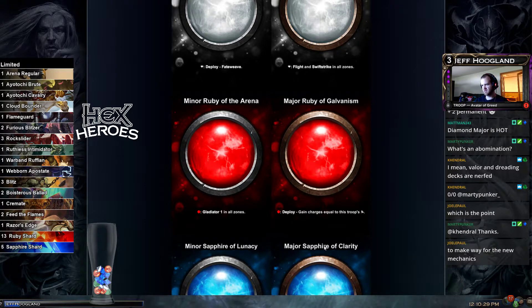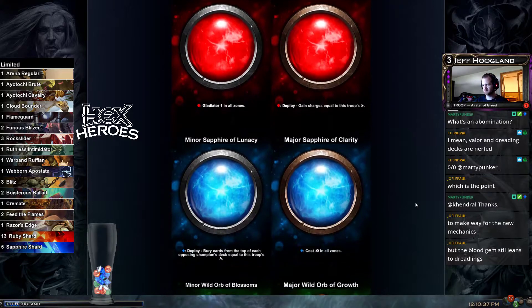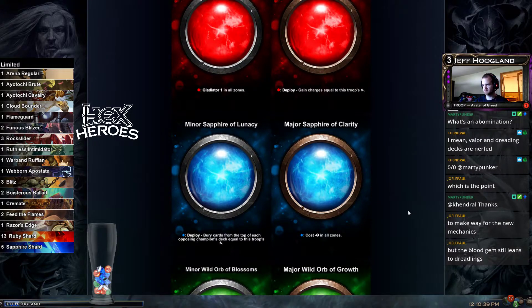That's interesting — gain charges equal to this troop's power. Okay, this is sweet: Major Sapphire Clarity. So we had the miracle gem before.